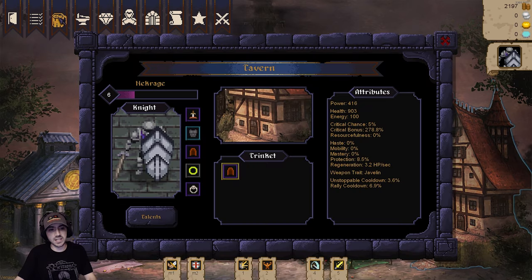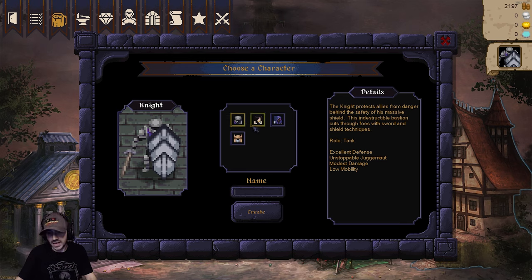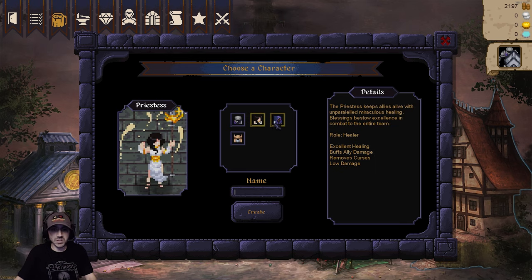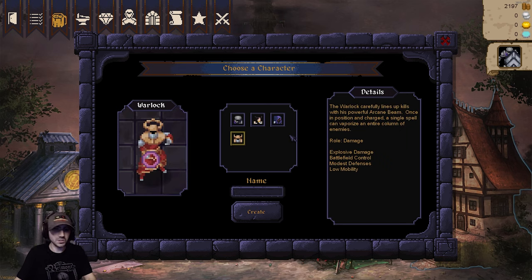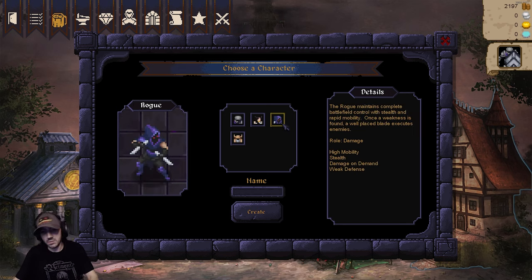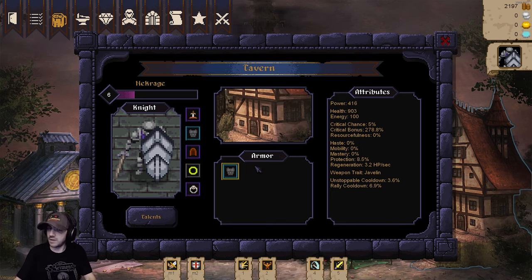Right before we get into an actual round, I'm going to show you the characters real quick. If I go to create a new character, there's a knight which is obviously your tank, priestess which is a healer obviously, your rogue which is damage along with warlock which is also damage - spellcaster damage and melee damage. So there's your four classes available right now, with a fifth coming before launch and more classes after. I'm a knight - I always play the tanky dude.